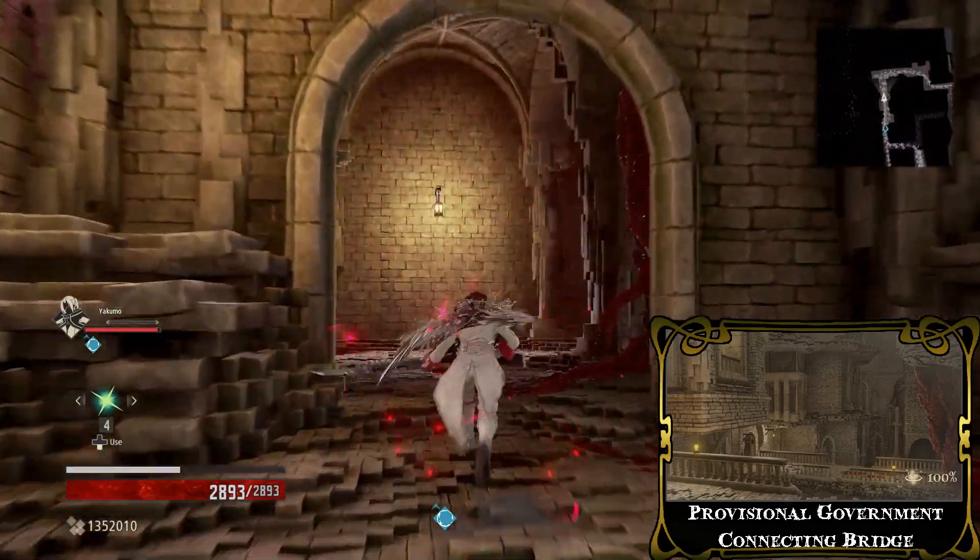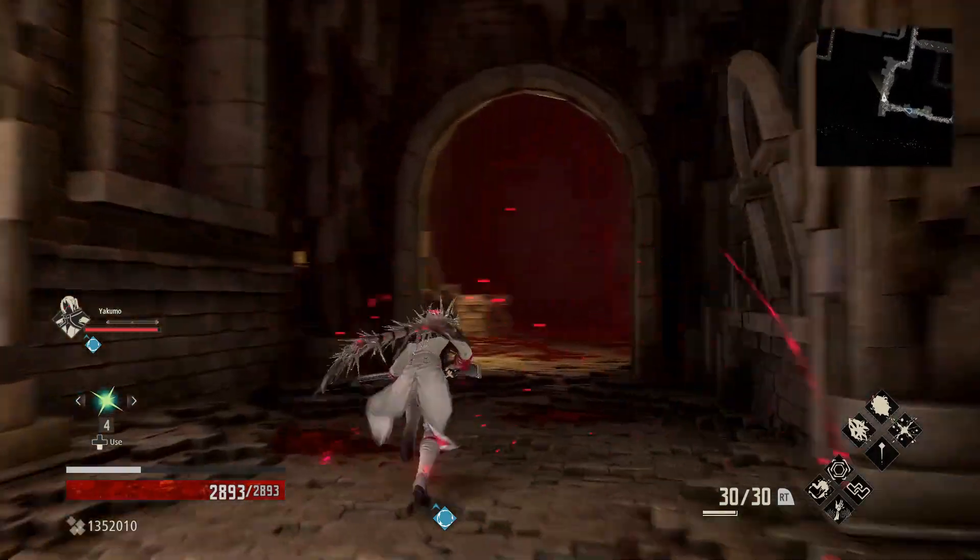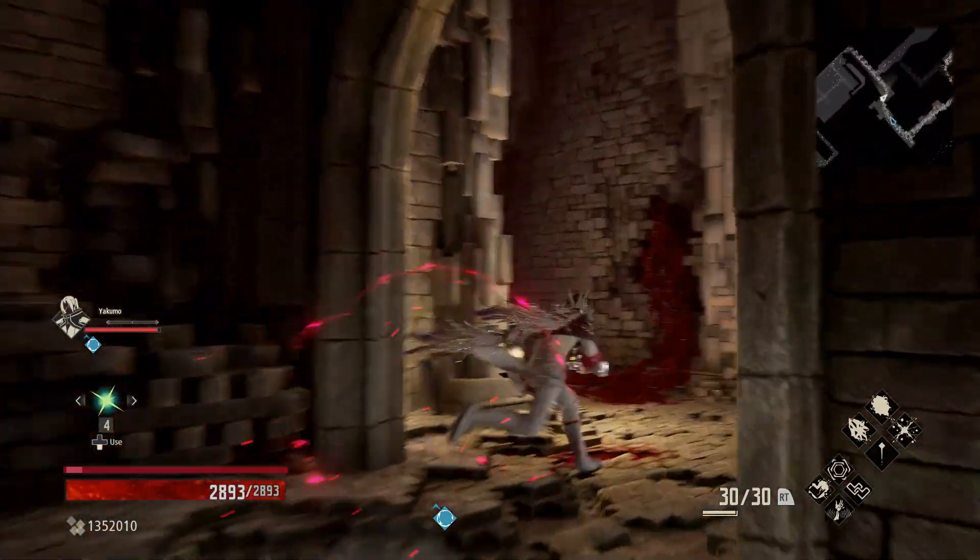At the connecting bridge teleport point, there are three enemies close to each other that drop this item, a small walk away from the spawn point.